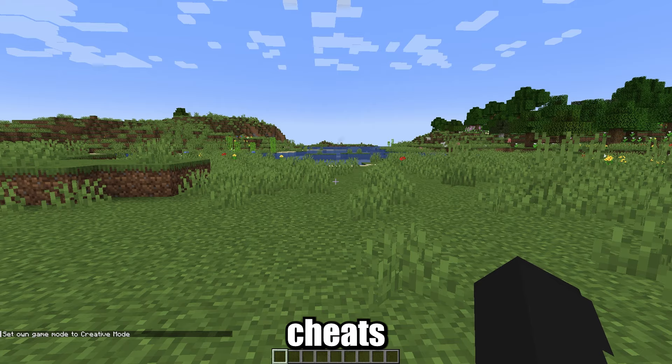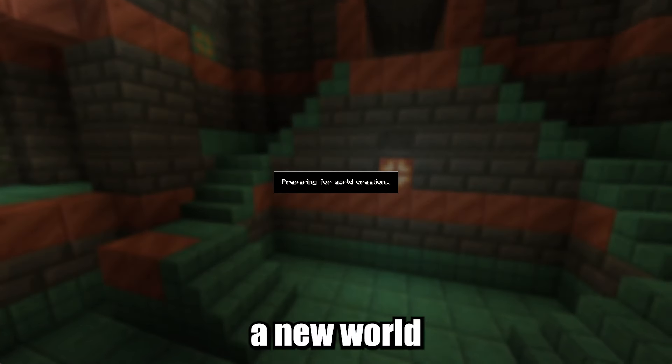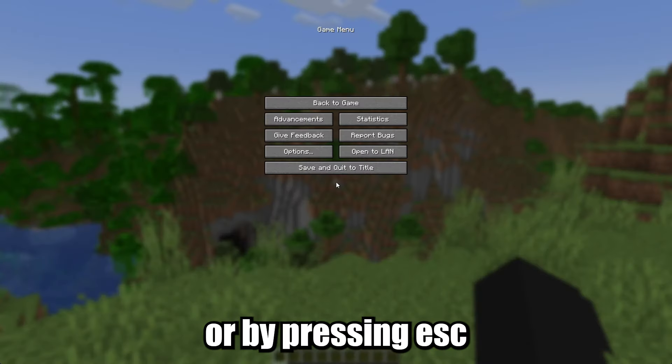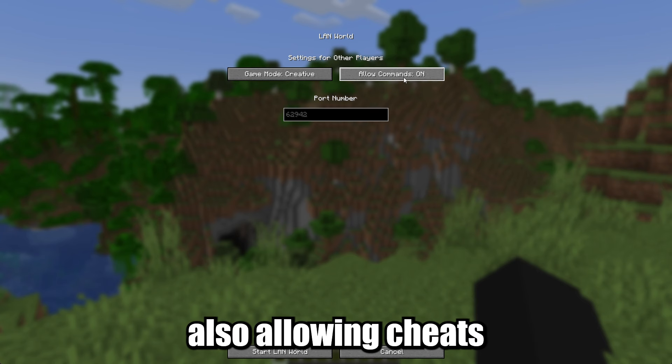To do this you will need to have cheats enabled for your world. You can do this by creating a new world and selecting allow cheats in the world options, or by pressing escape and opening your world to LAN, also allowing cheats.